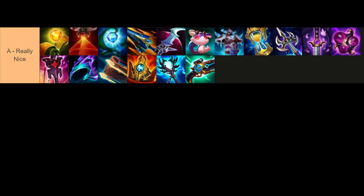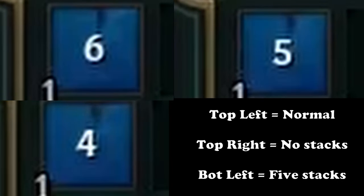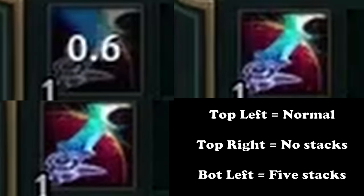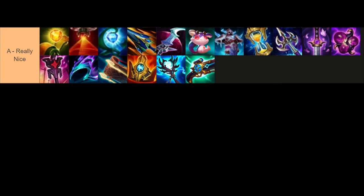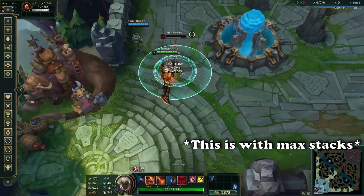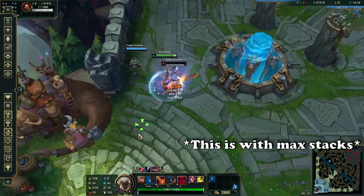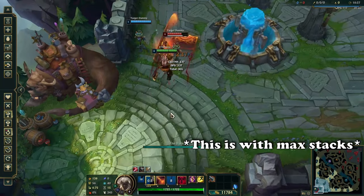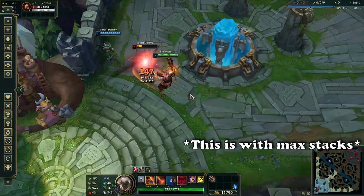Next we have the disgusting duo of Sundered Sky and Eclipse, both sharing a base cooldown of 6 seconds, which is already kind of crazy. These items are balanced around the idea that trades aren't going to last long enough for you to proc this twice. With Ingenious Hunter, the cooldown now starts at 5 seconds, so you can actively think about getting a second proc. With stacks, this gets even more crazy because the cooldown can go down to 4 seconds, meaning you can almost certainly get a second proc in trades. Consistently getting additional procs of these items can very easily swing a lane in your favor, and you can also build these items together — a lot of champions already do that. Honestly, it's insane that this isn't already being abused.